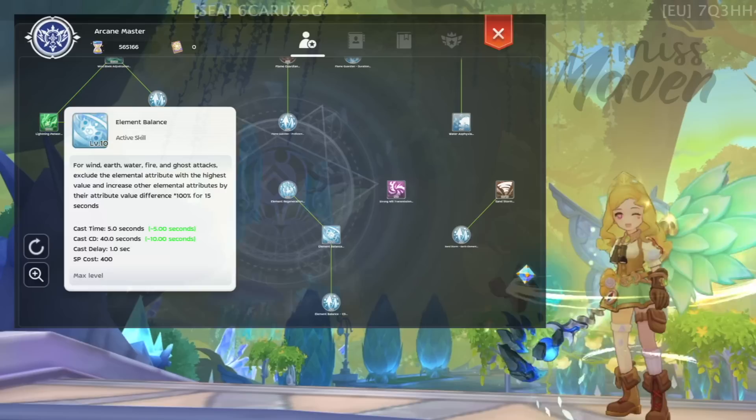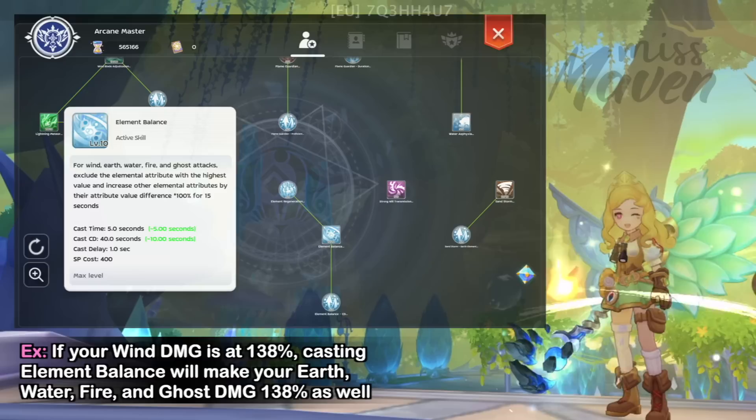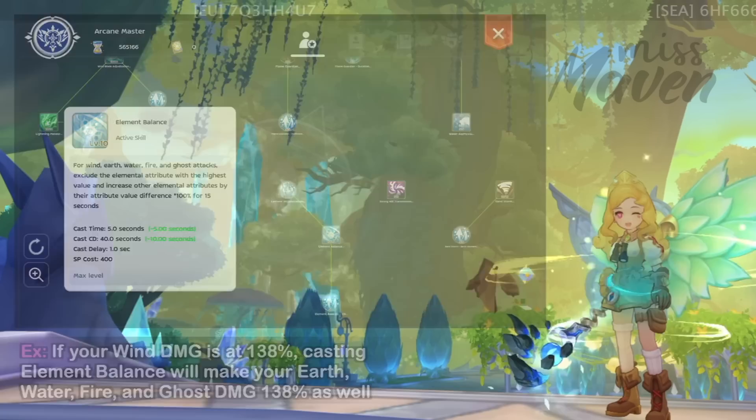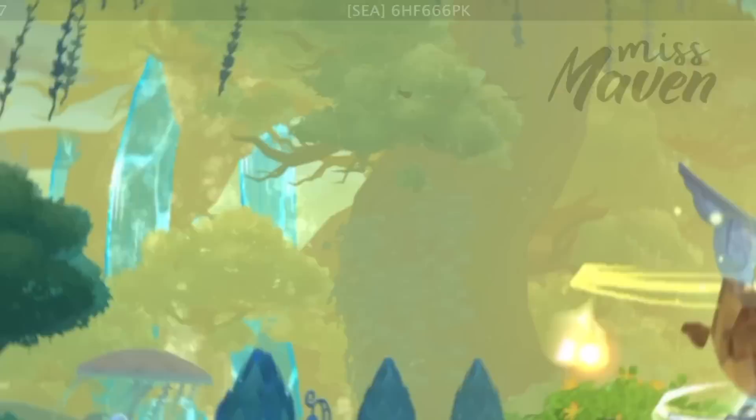As for Element Balance, it's better to cast it after Prepare for Elite to get the highest possible damage. For instance, if your wind damage is at 138%, casting Element Balance will make your earth, water, fire, and ghost damage 138% as well. I'm not particularly fond of using Flame Route in PvP since it requires a fire orb to be cast, so it's not practical to group it with Recognize Spell in Prepare for Elite.